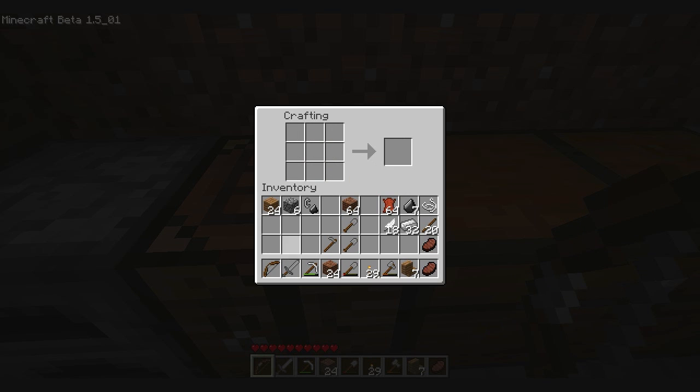Let's make a bow. There you go. Bows are more useful against creepers, since creepers blow up when they're really close to you. They're also very useful against skeletons, because skeletons shoot at you.